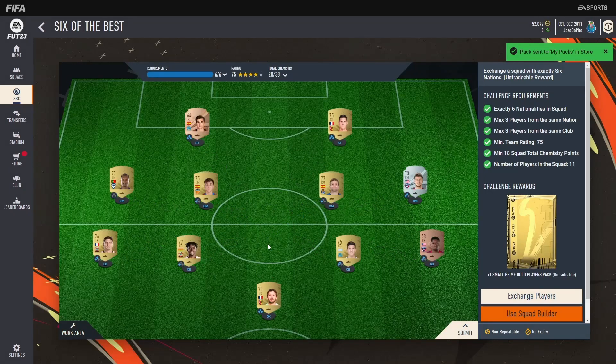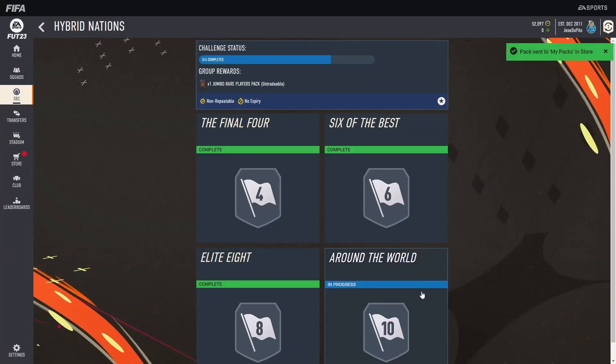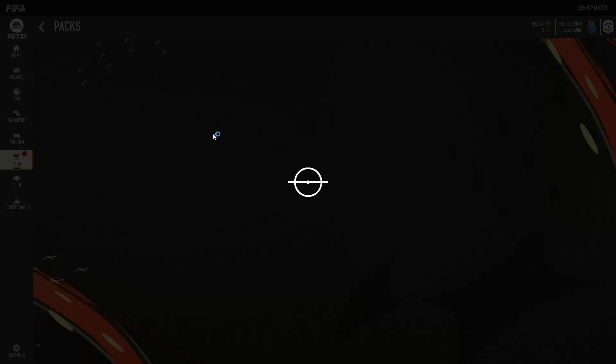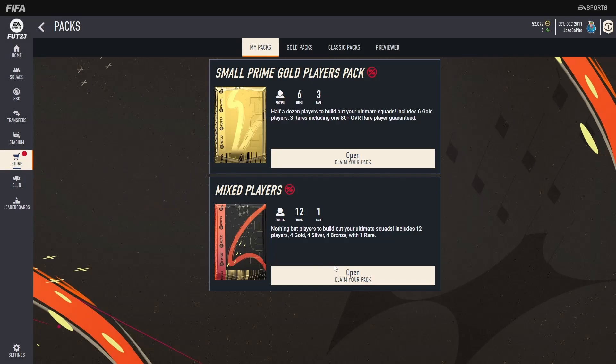Here we have the Final Four SBC — I was able to complete it for about 600 coins. I had most of the players in my club; I just had to buy Lingard and a bronze somewhere. Let's submit that. I was also able to complete Six of the Best — this one cost me about 1600 coins as I had to buy a few players off the market. Let's submit that as well. I would have loved to complete Around the World for that 100k pack, but that will have to be for another day.